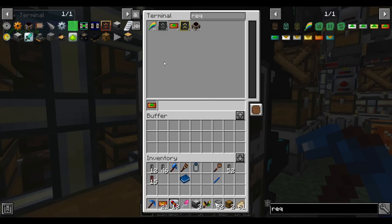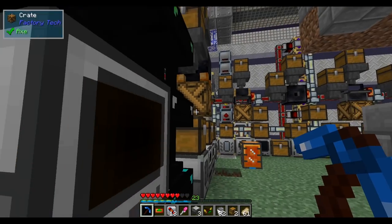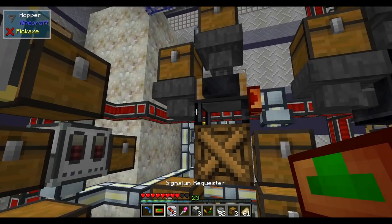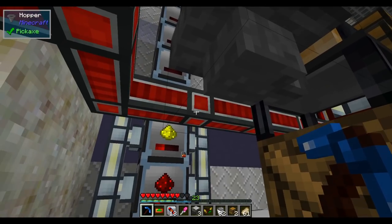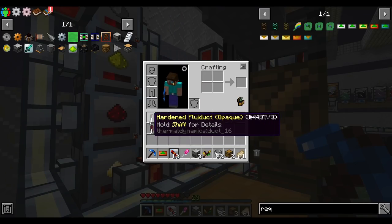Now I'll set up a requester. There's a quirk where items only show up when holding shift, which is a bit confusing. I can take this requester and put it on the metal cutter — let me replace a piece of energy conduit with some pipe.